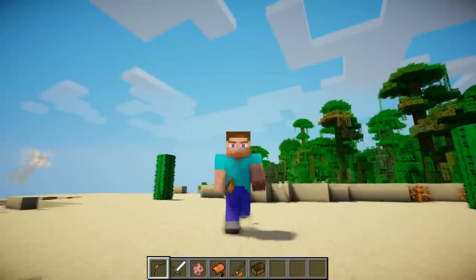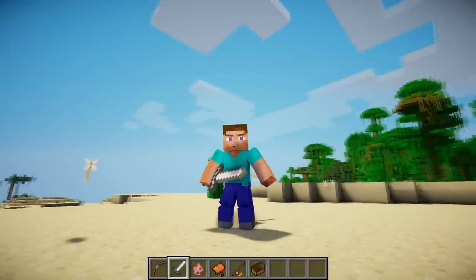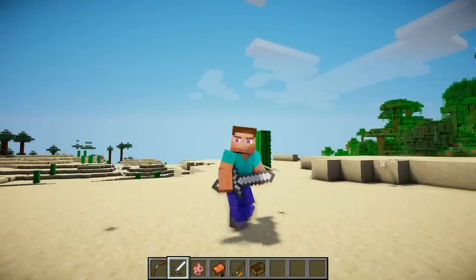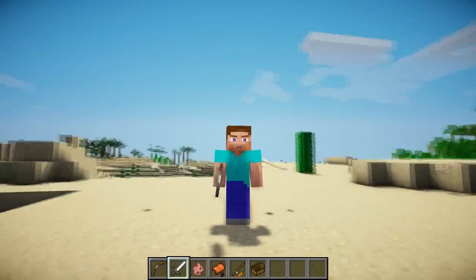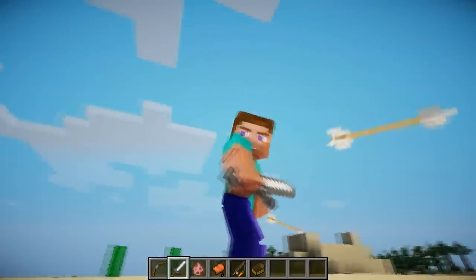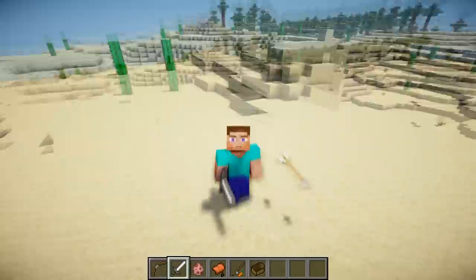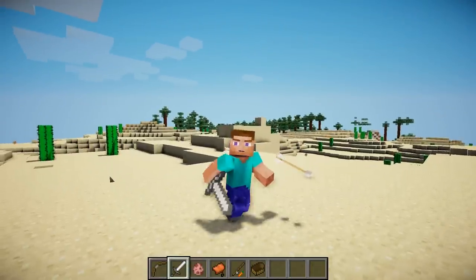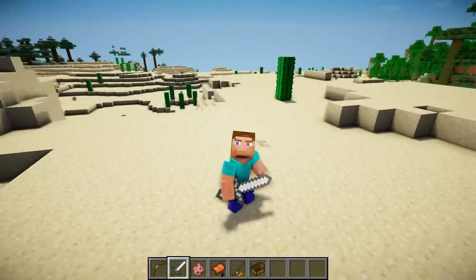The next one is the blocking animation. So if I block, you can see that my legs go out a bit and my arms go out a bit, and I take up the stance for blocking — like you would in real life, instead of your sword just magically flipping 90 degrees to be in front of your body. It's now actually fully animated, which is a lot better to look at. What I've noticed is if you crouch and block you just sink into the ground — it doesn't have an animation for crouch and blocking yet, so that might be added in the future.